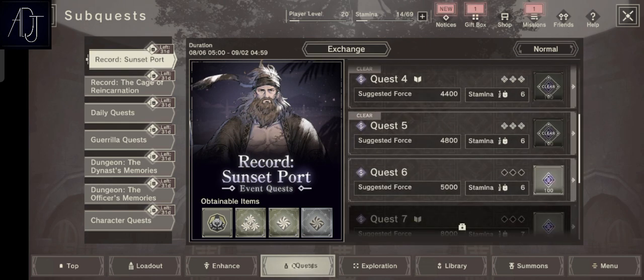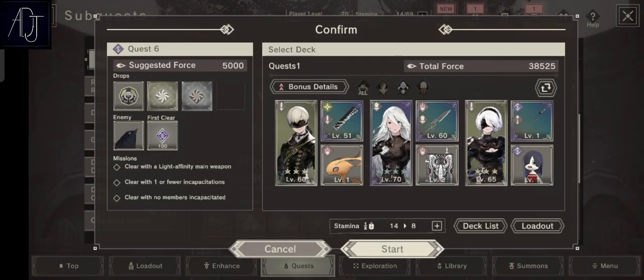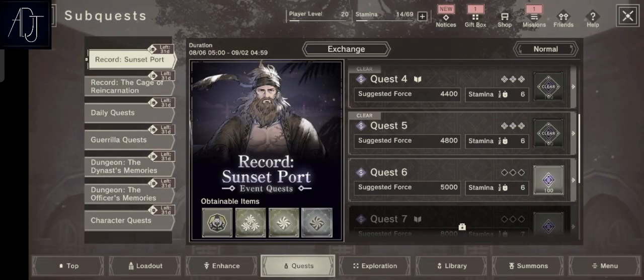By clearing a stage for the first time you will get 100 gems, and then you get additional gems from completing the missions tied to the stage. For example, missions like 'clear with a light affinity main weapon,' 'clear with one or fewer incapacitations,' or 'clear with no members incapacitated.' Fulfilling all these roles and completing these missions will give you bonus gems tied to the first clear as well, which is really huge.